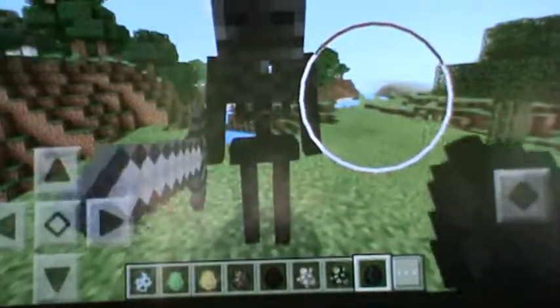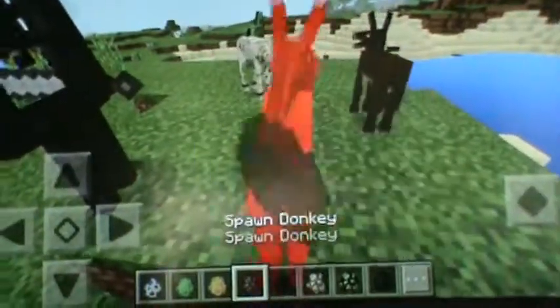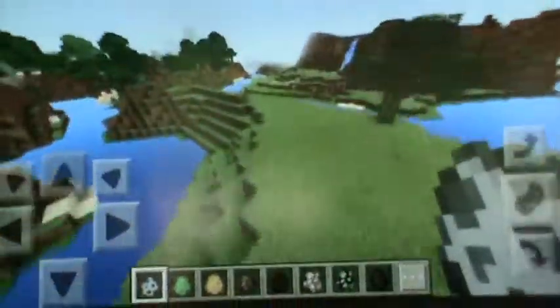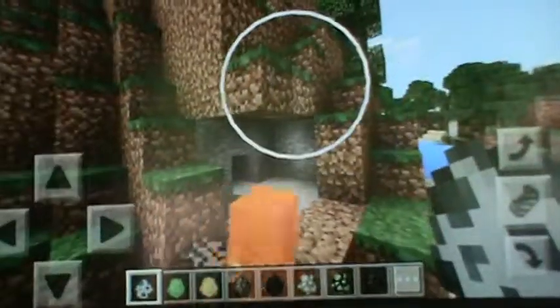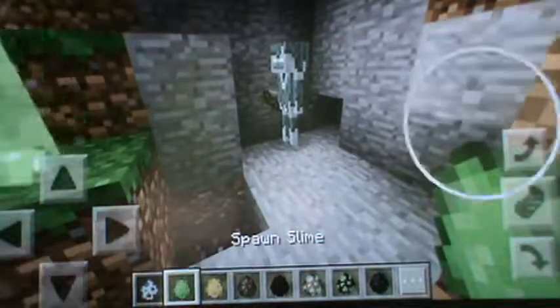We're going to go down here and I'm going to showcase some of the mobs. They now have wither skeletons, which is pretty cool. There's the zombie horse, the skeleton horse, the mule, the donkey, and the horse. There's a new mob — its name is a Stray. It's kind of a skeleton, but not exactly. They also added potion arrows.